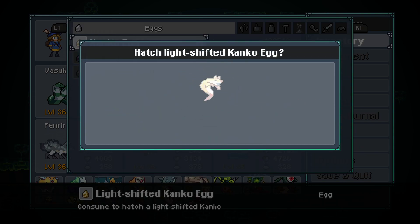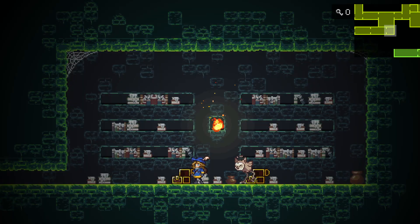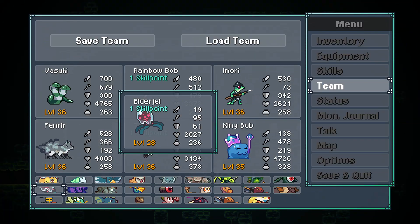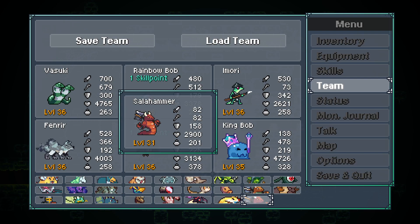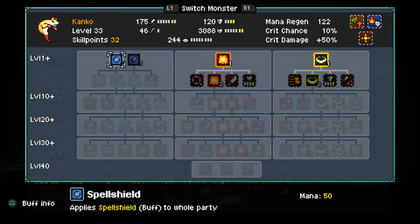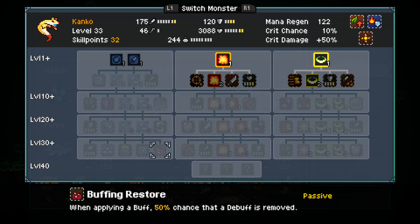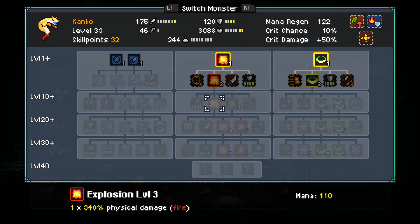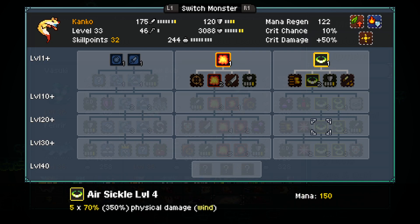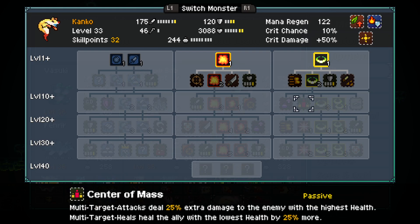Have we seen this monster before? No, I don't think we have. What do you have for traversal ability? You have ghost form. I'm actually gonna swap you so I remember. What do you have? You're heavy, you have a huge buffing thing — 75% chance to gain a random buff when you dodge, with the whole party. Removes debuffs. There's fire damage and air damage. Interesting — it seems solid. Center of mass is pretty good.